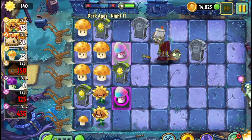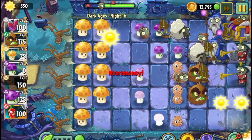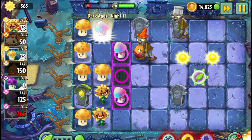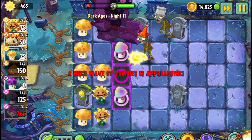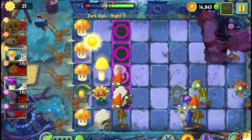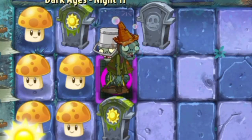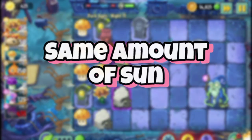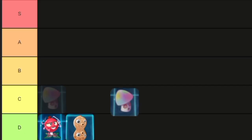Number 12: the Hypnoshroom. It hypnotizes the zombie that eats it, turning it against its friends. Honestly, I would just use Jalapeño instead. The Jalapeño deals massive damage to every zombie in the lane and actually helps in close calls, unlike the Hypnoshroom's risk of being eaten by a weaker zombie first. Plus, they both cost the same amount of sun. The only thing going for the Hypnoshroom is its plant food effect, so I guess it's C tier.